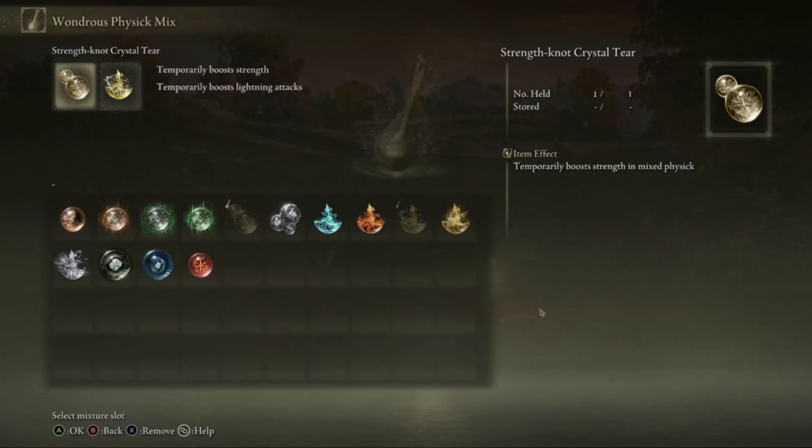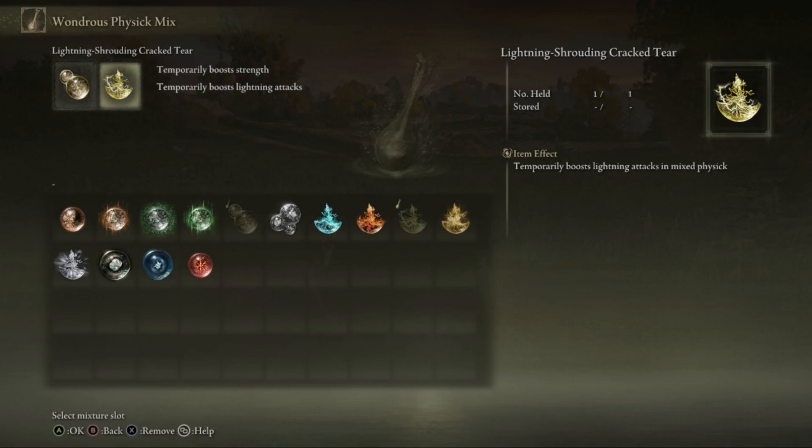On a side note as well, you can increase your damage with your wondrous physique mix. In mine, I have lightning shrouding cracked tear and this will basically boost my lightning damage.